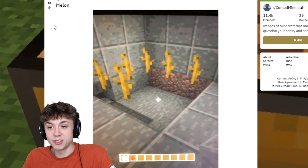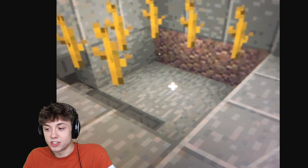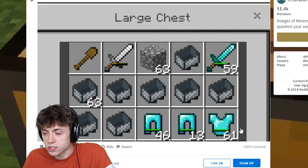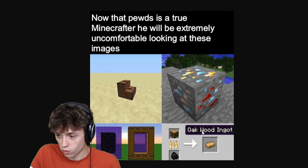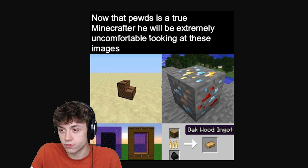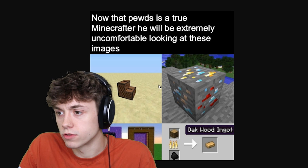Nothing makes sense anymore. This is what's just called melon. Where are the melons? There's no melon here. Stop lying to me. How did you get 61 stacks of diamond chest plates? You can't do that. A wood ingot? Now that Pewds is a true Minecrafter, he will be extremely uncomfortable looking at these images. I think anybody would be uncomfortable looking at these images. Look at that stair note block.